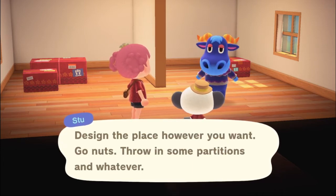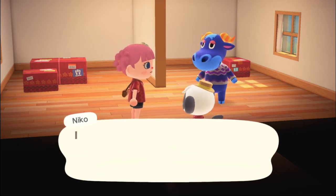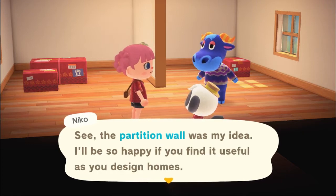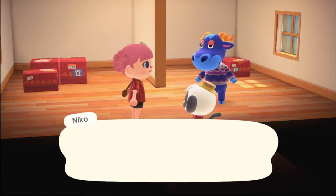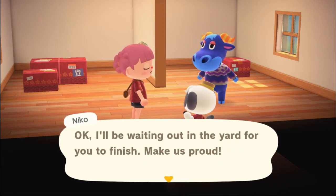'Design the place however you want — go nuts. Throw some partitions in. Can't wait to see it.' As far as using partition walls or not, we'll leave it to Bethany. 'I probably could have told you about this feature earlier, but I kind of wanted to surprise you. The partition wall was my idea. I'll be so happy if you find it useful as you design homes. You'll find the option by pressing to the side and looking at others, so bust it out if you want to divvy up a room. After you place it, you can move it the same way as furniture.'